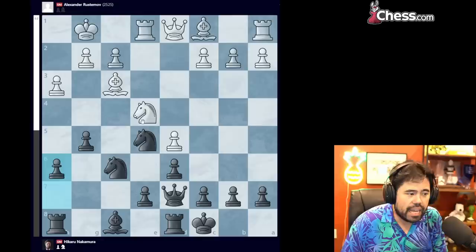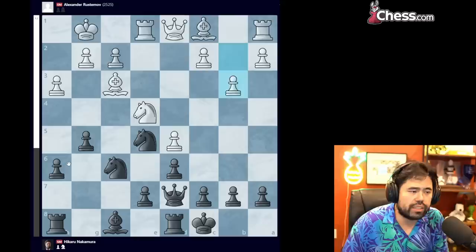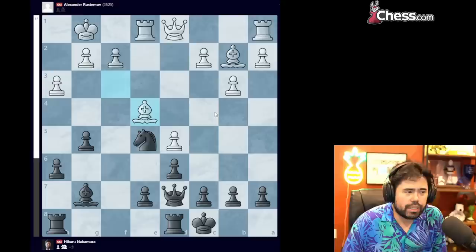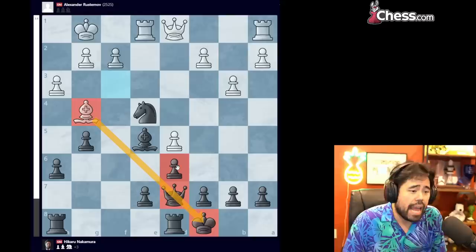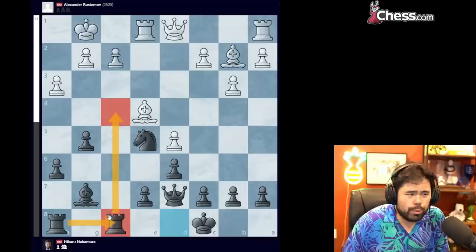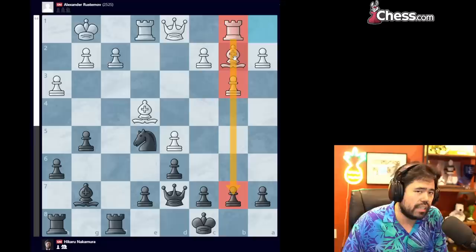Rustamov plays knight to e4, trying to trade off the knight. I play h6, guarding the pawn on g5. He plays b3. I think this is a mistake — what white should be trying to do is attack on the diagonal from e3 to a7. By going b3, I'm always going to be able to play bishop g7, interposing the diagonal, and it's going to take a lot of time for white to attack on the queenside. I go bishop g7, he plays bishop b2, I take on e4, he takes back. Now this is actually a mistake — white can play bishop takes e5, because if I play bishop takes e5, there's the nasty bishop g4 winning the queen on d7. However, Rustamov falls for the Hikaru effect and captures on e4 immediately. I go rook df8, trying to stack the rooks on the f-file. Rustamov plays rook to b1 — an unnecessary move that wastes tempo, as the rook is just misplaced on the b-file.